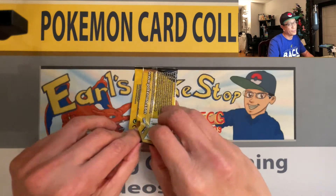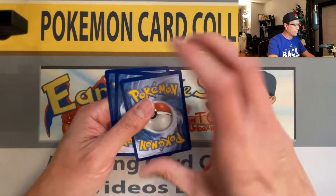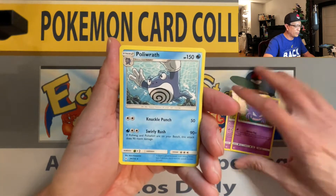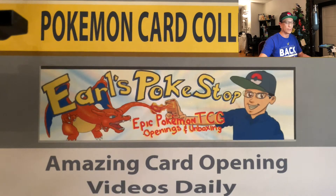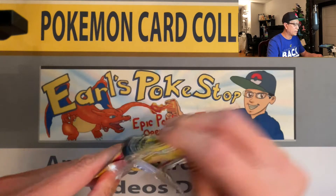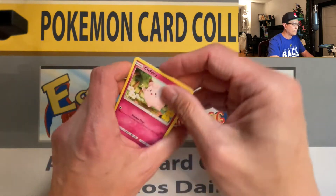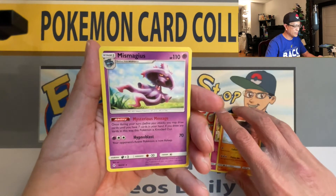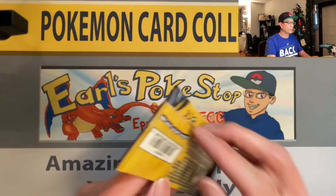It's a hit or miss with these Dollar Tree packs — you are not guaranteed any holo rares, ultra rares, or reverse holos. Poliwrath — that's a rare, non-holo rare. Winding down to our last three packs. Don't forget to drop a like. Clefairy, Gliscor, and Mime Jr. — that's another rare, non-holo rare. Two packs left.